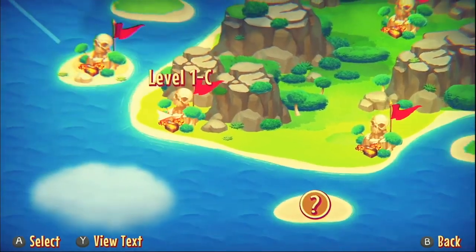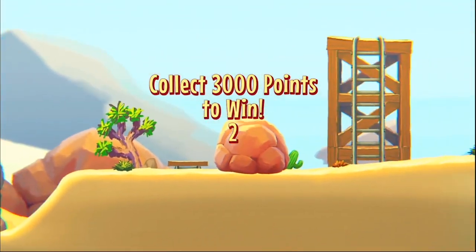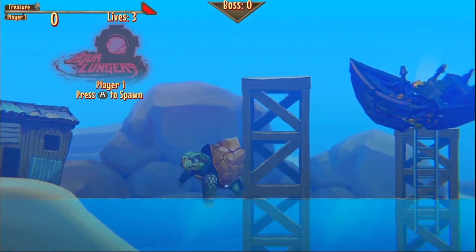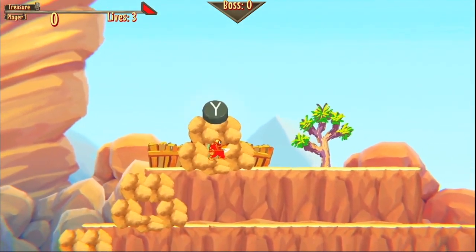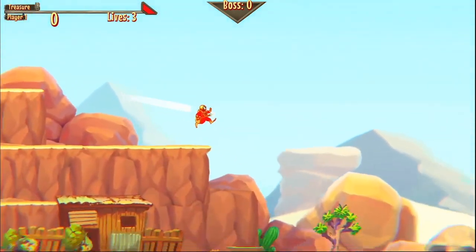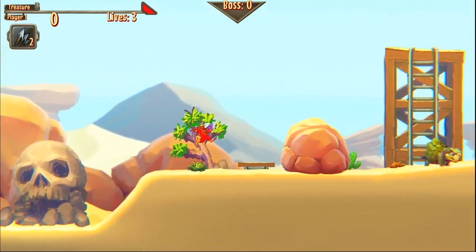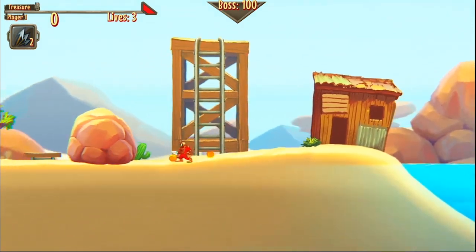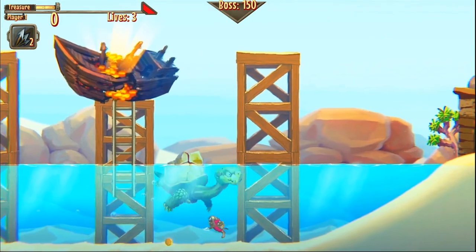We'll head over to a new world to show you how varying the game gets. Every new island has a new boss — it's the same boss for all three levels. This world has a turtle, some fresh music, and fresh tunes. This is why it's called Aqualungers: you hold down and you lunge, and there are some enemies you literally have to do that to, like these turtle guys.